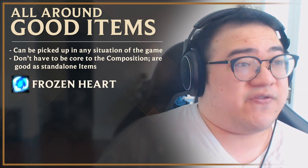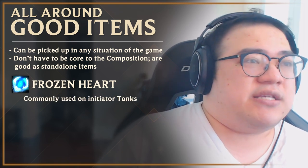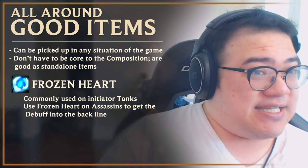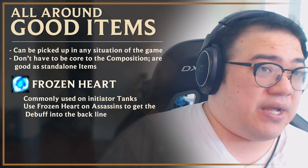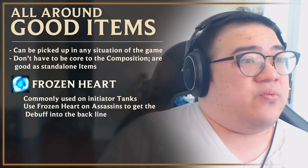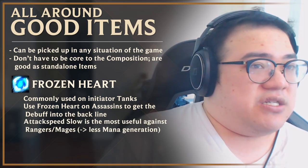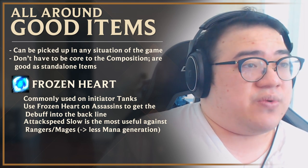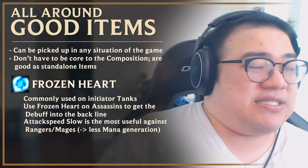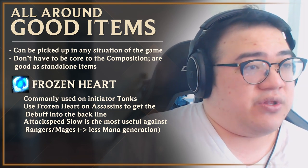The last item I'm going to talk about is Frozen Heart. It's a very powerful item. A lot of people use it on initiator tanks like Cho'Gath, Sejuani, and Gnar. However, I think about it differently — I think it's very good on assassins. When you dive in, assassins want the extra mana, and the units you want to slow the attack speed of are the ranged DPS units, because those are the units that matter most when their attack speeds are slowed. The same goes for mages, since they generate less mana when they auto attack slower. Only assassin players can safely cut to the backline to apply it, although it's not a top priority when building assassins.